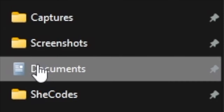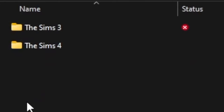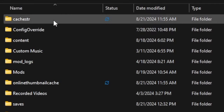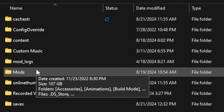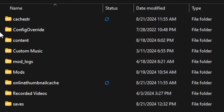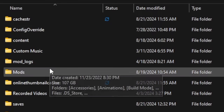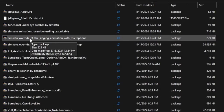Go down to your Documents folder. Once you open it, you'll see a folder called Electronic Arts — double-click that. Inside you'll see The Sims 4 folder. Open it and right here it will say Mods. If you don't have a mods folder, just right-click, add a New Folder, and type in Mods. Once your mods folder is open, this is where you're going to put all your new mods.